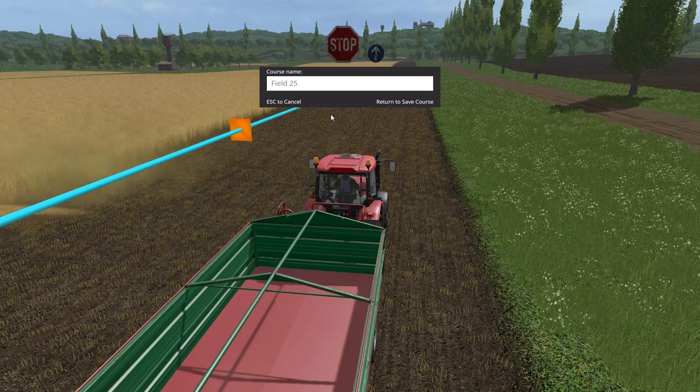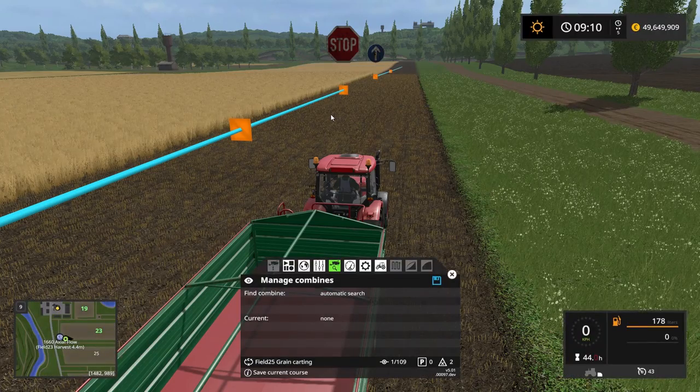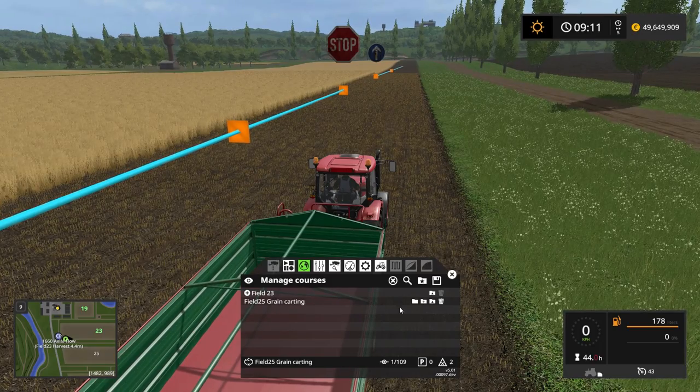Field 25. Actually, let's go like this — field 25, grain karting. And return to save course. So now we have the course over here underneath the globe: field 25 grain karting.